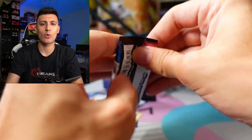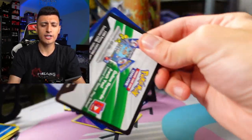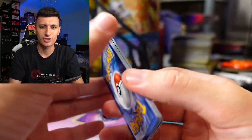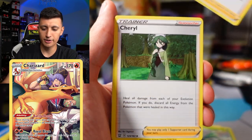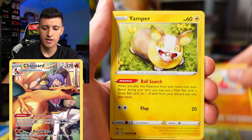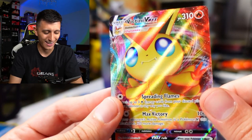One more pack of Battle Styles before the Charizard tin. You can actually pull a Trainer Gallery Charizard out of Lost Origin, so we have two chances at that. We got Mienfoo, Empoleon, Zubat, and a Tiny V Max. I'll take another hit right there.